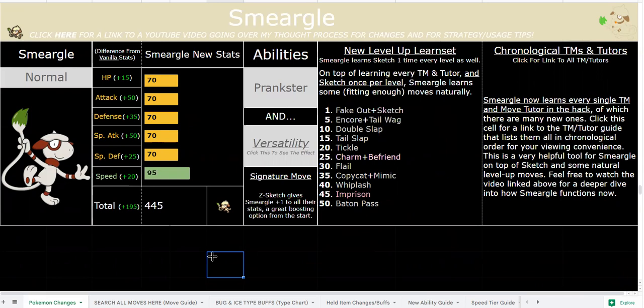Basically, for one fight you can run Prankster utility — Charm, Parting Shot, Encore, whatever. Next fight, you can run Versatility with just four offensive moves. With Z-Sketch plus any three coverage moves in the game, you get plus one to Attack, Special Attack, Speed, and both Defenses. You get literally any coverage move via TM, covering every single type with at least two options — both physical and special.